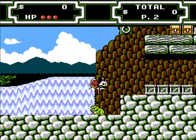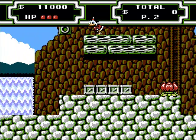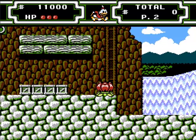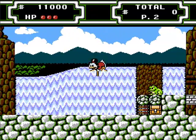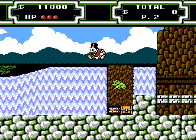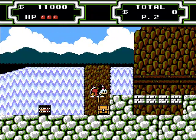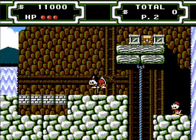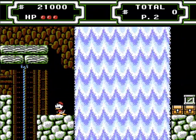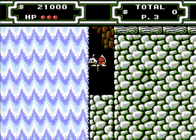So this is Niagara Falls. You can actually use your cane as a hook sometimes to hook onto those metal rings. You can also use it to hook onto stuff and pull it out of your way. There's a lot of ice cream in this stage, and like in the first game, ice cream refills one little dot of your health.